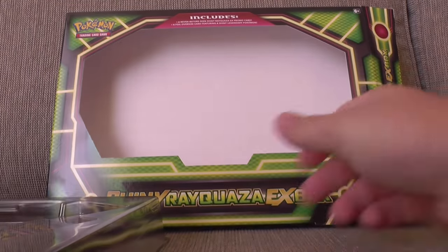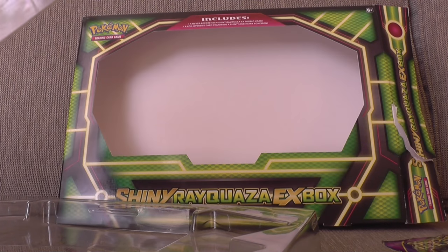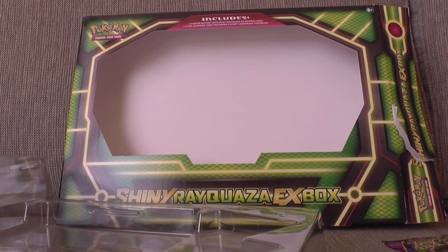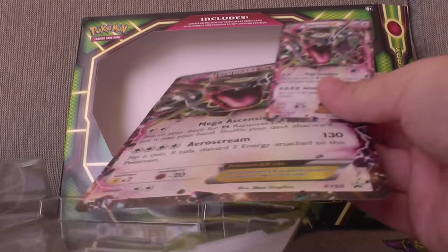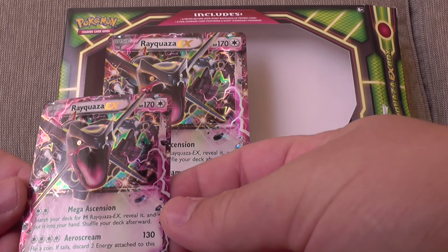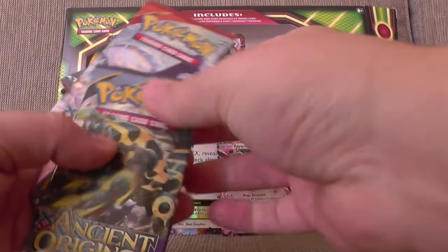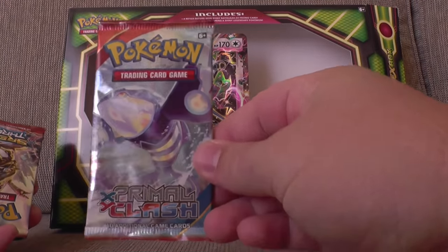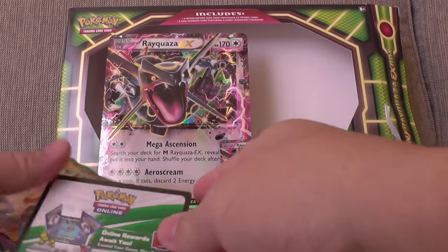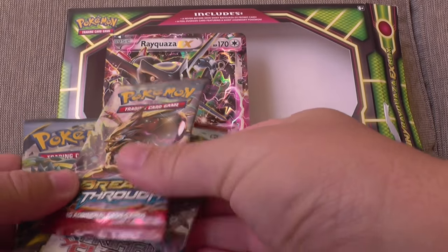Alright, let's start opening this. So what do we get? We don't get a code card, which is strange. All we get is a mega Rayquaza card — a promo mega Rayquaza card that allows for mega ascension to come out. Nice! Alright, here are four packs: Ancient Origins, Primal Clash, Breakthrough — oh yes, we do get a code card, sorry — and Roaring Skies, baby! Everyone loves those ones.